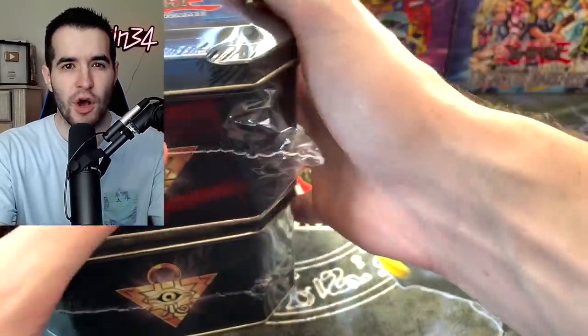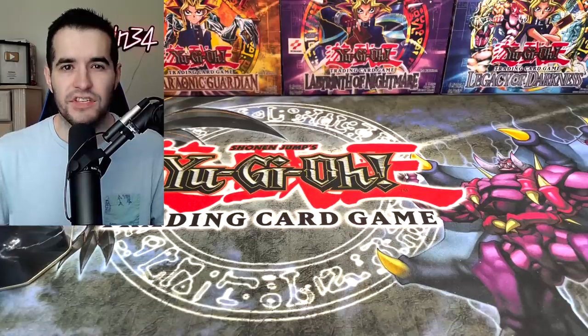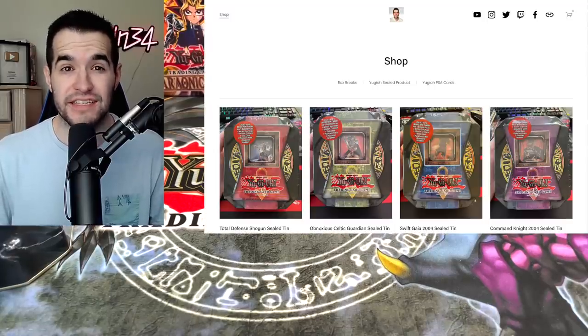Just a lot of epic packs to open up, but we also have Swift Gaia the Fierce Knight. So we've got two different tins here. This is gonna be pretty fun. These are being opened up for Zach. He got these off Ruxton34.com and there's still some tins left, so if you want me to open them or if you want me to ship them sealed, go check it out.